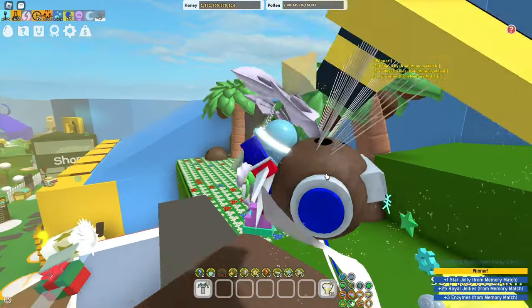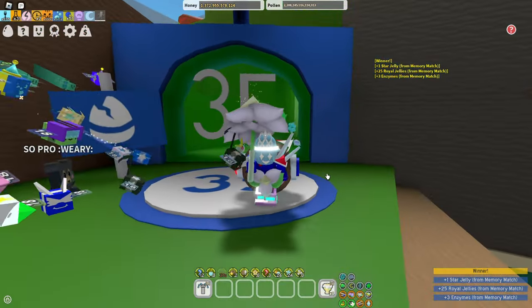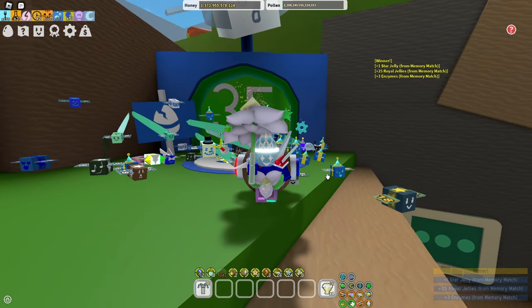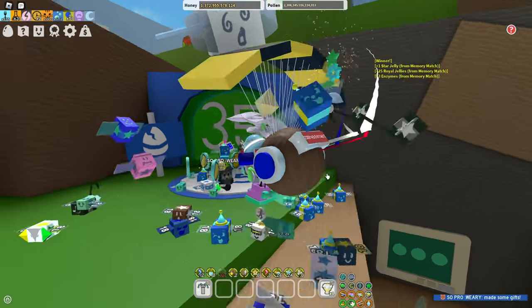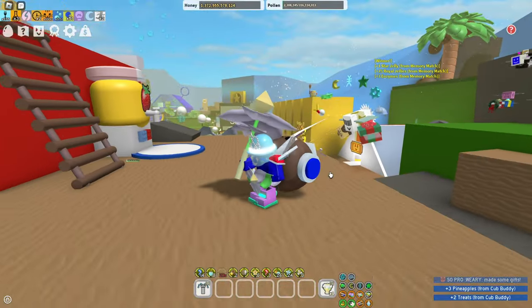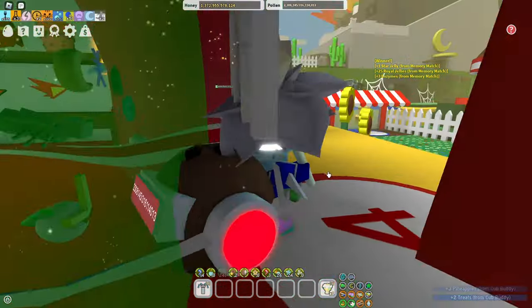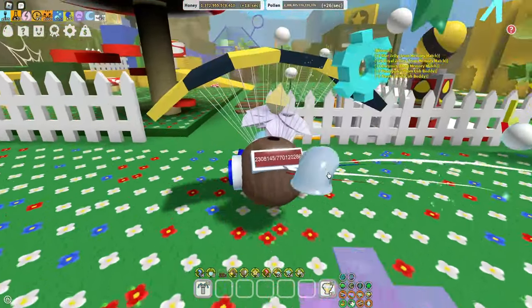Another way to get gumdrops is from the passive gummy star from the supreme star amulet. Once you get gummy star and let it run for the full 30 seconds, it will actually drop honey and gumdrop tokens. So that's another solid way.